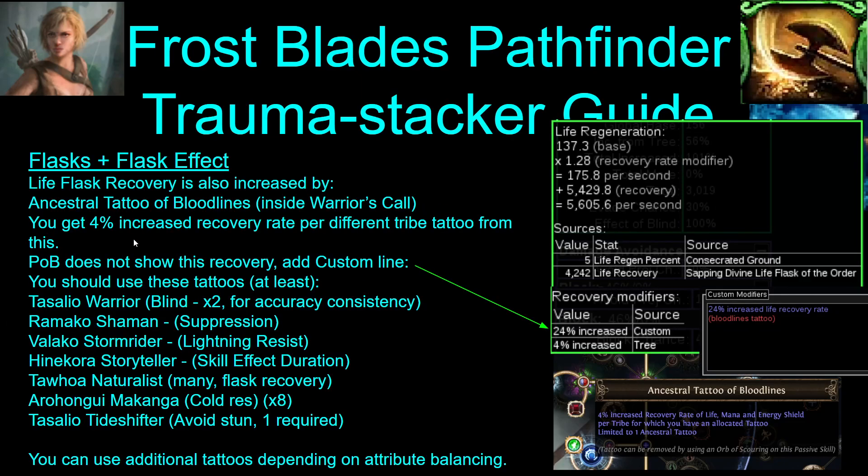Your life recovery is also enhanced by the Ancestral Tattoo of Bloodlines. You put this inside Warrior's Call, and it goes from 2% to 4% increased recovery per different tribe tattoo you have. Because of this, you want to use a bunch of different tribe tattoos — which you're already going to be using from what you need. From avoid stun, you'll use the Tessayo Tide Shifter one. You use the cold res tattoos, the life recovery tattoos, and you probably want a skill effect duration tattoo for Hinekora, a lightning resist tattoo for Volicio, and a Ramako one for suppression. Any more you can fit in will just increase your recovery.